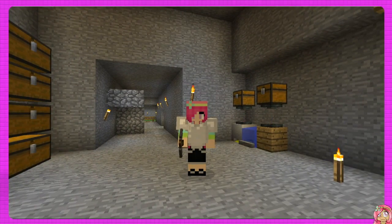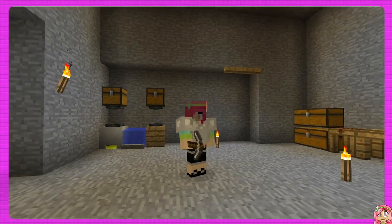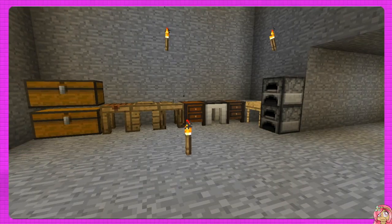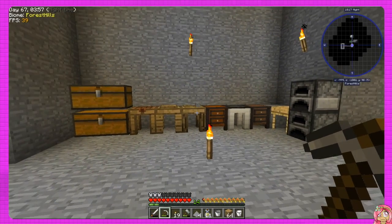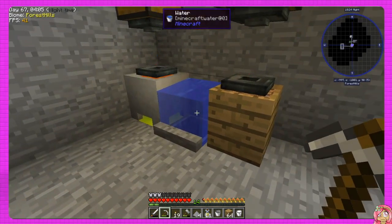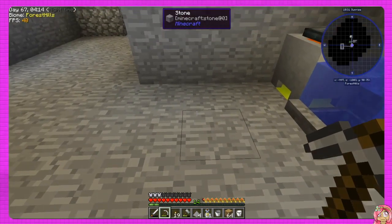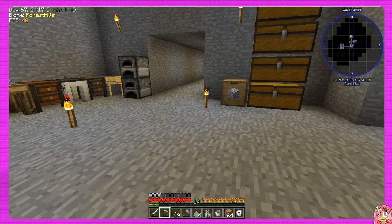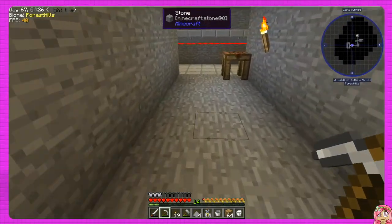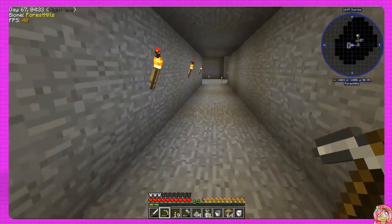Hey guys it's Petunia Gal and we are back in Stoneblock. I did a couple of things so let's get into it. I think I got the stuff we need to finish the quest for the fans. The problem with these translocators is you need ender pearls, and I'm not getting endermen spawning in this mob spawner. I'm getting evolved endermen spawning but not getting very many ender pearls from them.